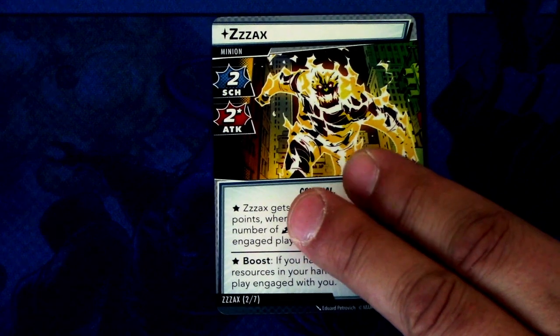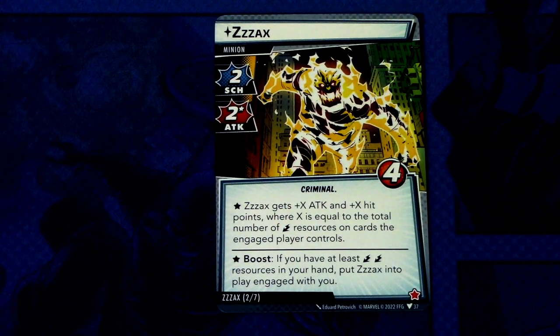Next we have the Zuck minion — two scheme, two attack, and four hit points, criminal trait. Zuck gets plus one attack and plus one hit point where X equals the total number of energy resources on cards the engaged player controls. It has a boost ability: if you have at least two energy resources in hand, put Zuck into play engaged with you. So this minion plays a lot with the energy resources.